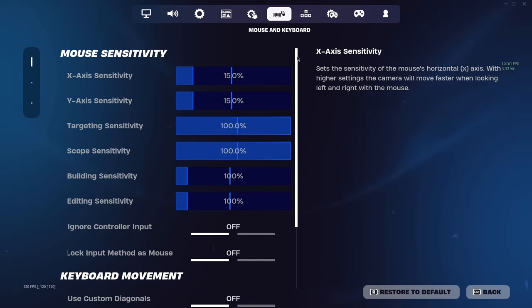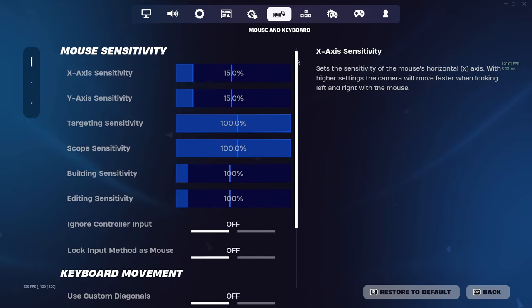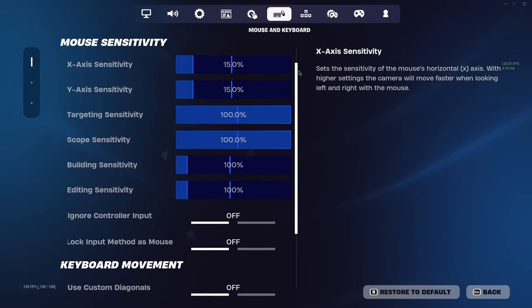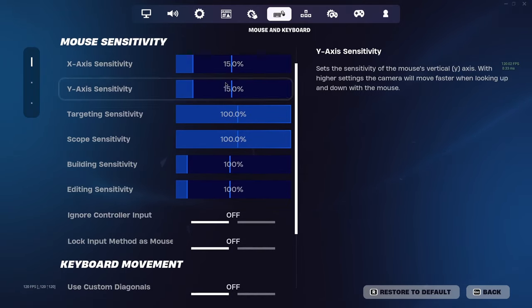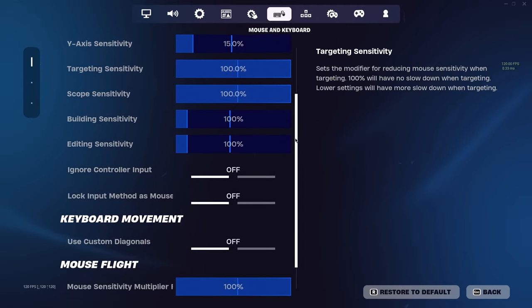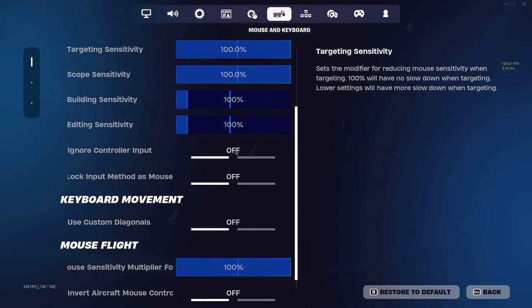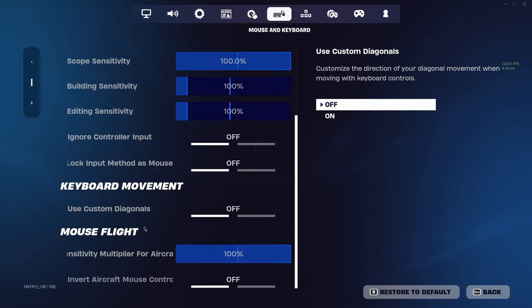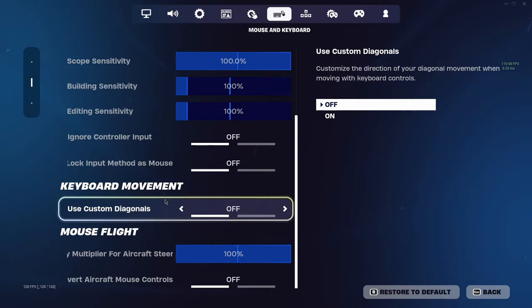My X-axis sensitivity — this is the same as last season. I keep it at 15%. My sense is a little bit high, so if you're a beginner, I would probably go a little bit lower, maybe something like 10 or 12 for both of them. Just keep them the same — that's really the main thing, otherwise it'll feel a little bit weird. Building sense I use 100, 100. Controller input doesn't really matter. Custom diagonals — I don't have custom movement or anything, so I just keep that off.